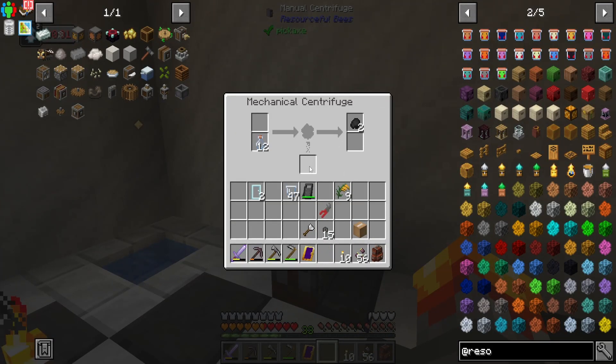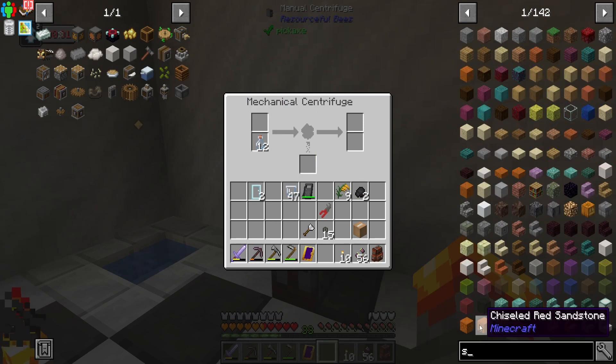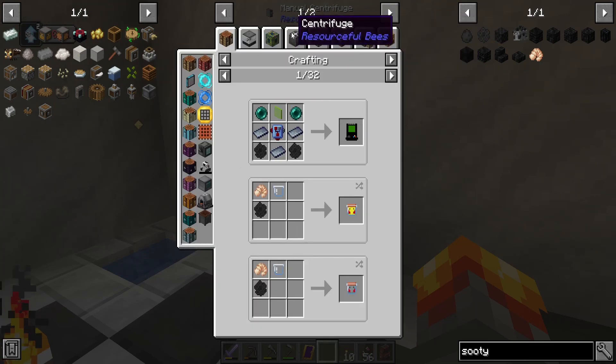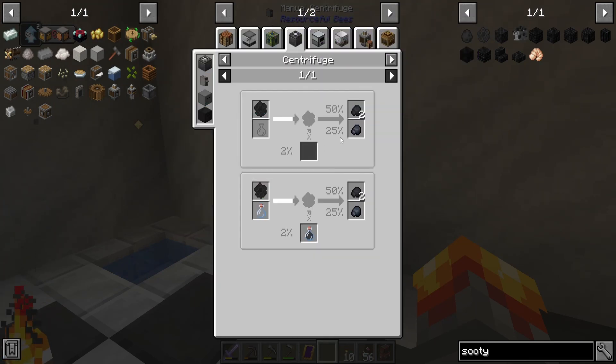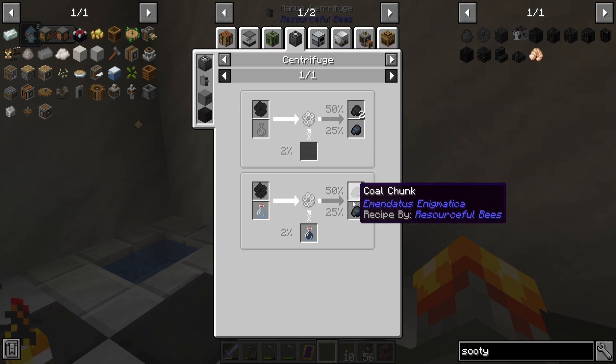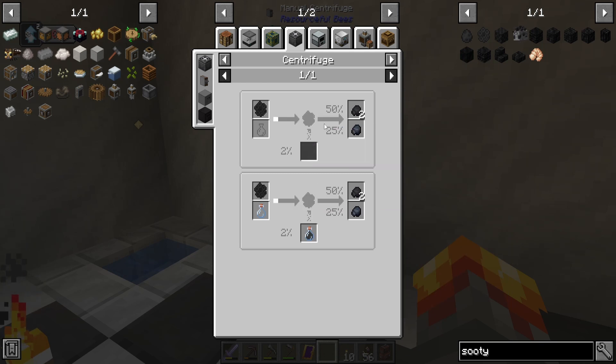That's it. All that work and I only got two little coal. Oh, sad. Does it tell me the rates here? Centrifuge at 50%, 25%, and 2% chance to get honey. Jeez, okay.